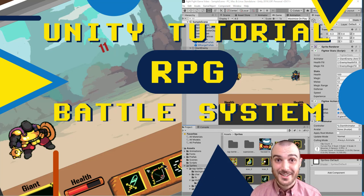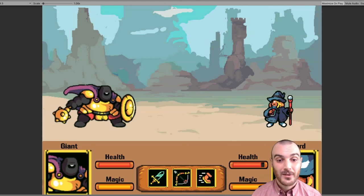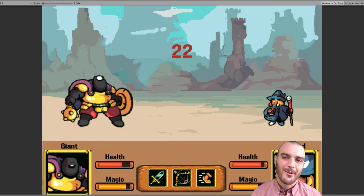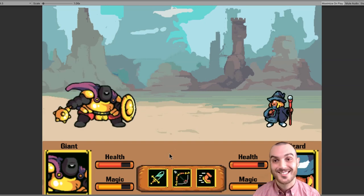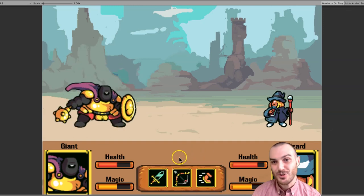The journey of RPG awesomeness continues. We're going to further build out the animations and make sure they're working for our characters and the interactions. If you're confused, you need to go back and watch the other parts of this video. Keep in mind all the assets, the code, and all of that is in the description for you to use and make awesome things out of. Let's dive right in.